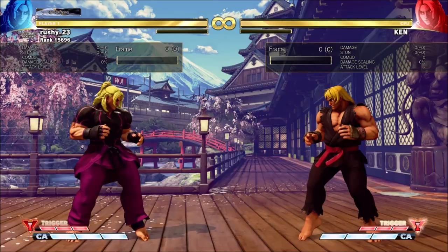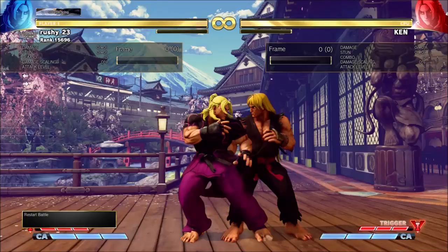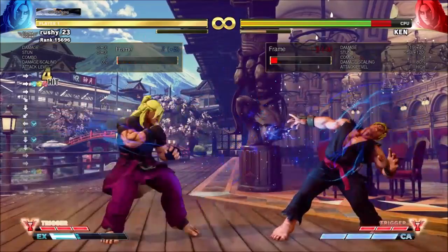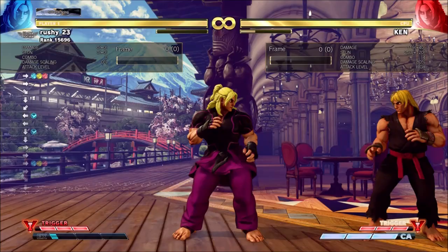If you want a fireball — so crouching light kick, stand light kick, EX fireball into V-trigger — it's the same method but you do back light kick instead. So it's crouching light kick, back light kick, then half circle forward into your fireball button. Look at the inputs: crouching light kick, back light kick, half circle forward, and I'm pressing all three punches for the EX fireball — then just add your V-trigger.